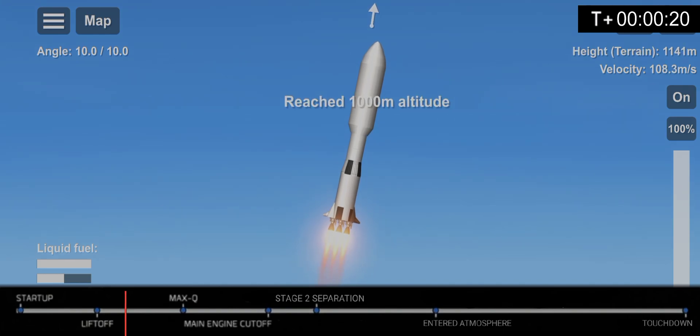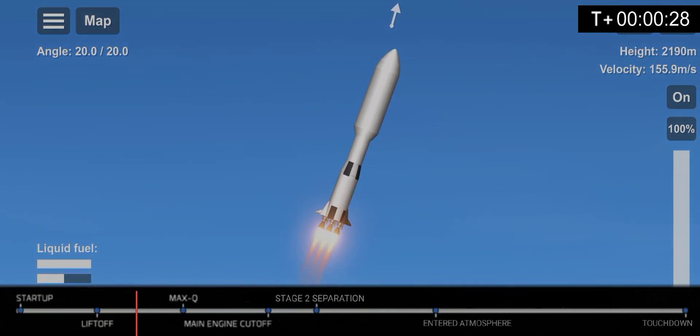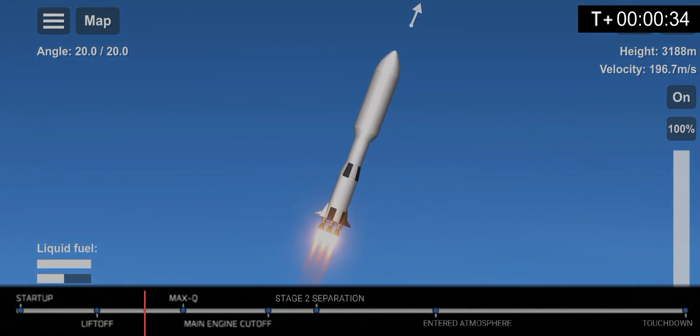As you can see, Space Dark Star managed to launch well. The pilot is feeling good. Dark Star is STO, or single stage to orbit. Space Dark Star can go to orbit with only one stage. This is the first STO rocket.